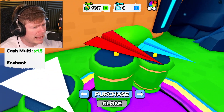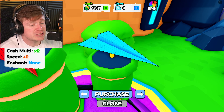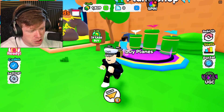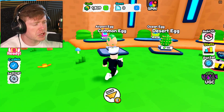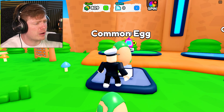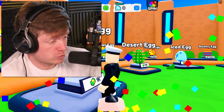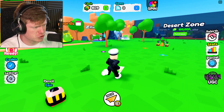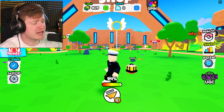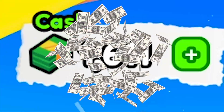Over here we can buy a $75,000 airplane — that's a lot of money — and then the next one is $400,000. We're not ready to buy an airplane just yet. What about some eggs, though? We can get a common egg to start off with for $1,000. Let's see what we get out of this bad boy — an epic pencil! We got our first epic pet, giving us times six on the money.